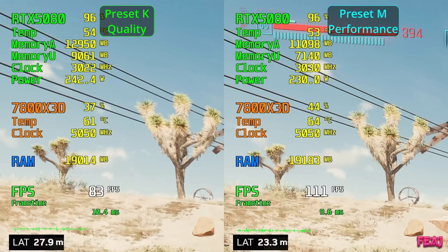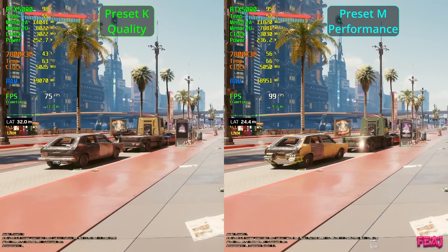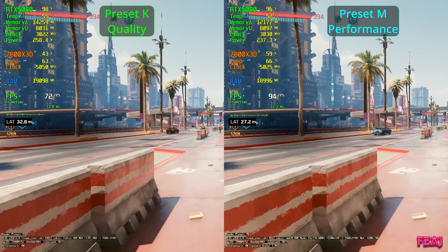Latency is lower, which is amazing. Frame time looks a bit more stable — not a lot, just a little. But we gain a lot of FPS. So if you're just playing the game and can choose between preset K quality and preset M performance and you don't see the difference while playing, go for preset M performance. And when we stop and zoom in, it's actually better quality — everything looks more polished and sharper.